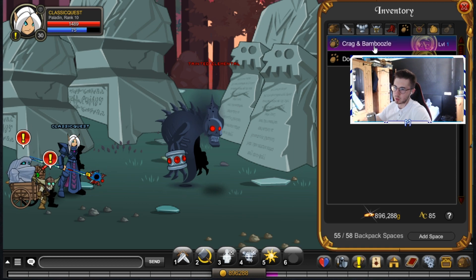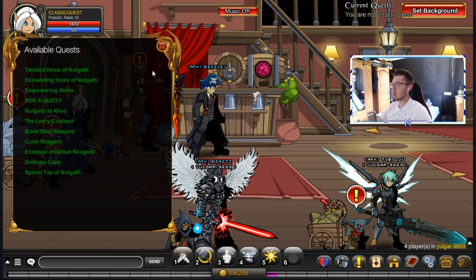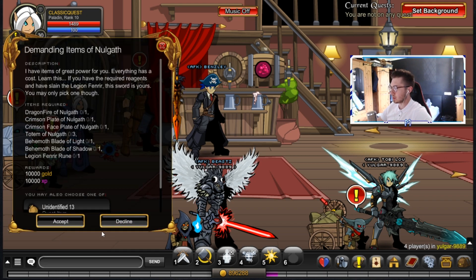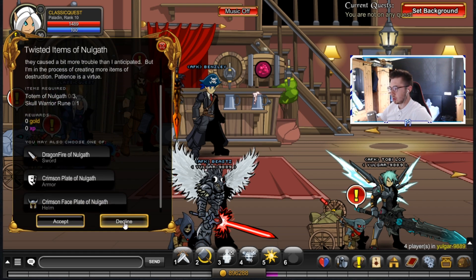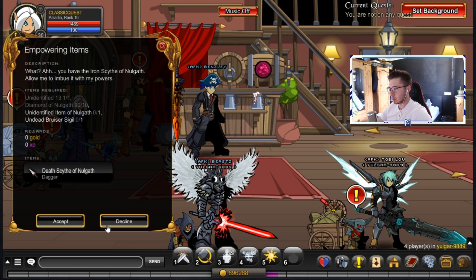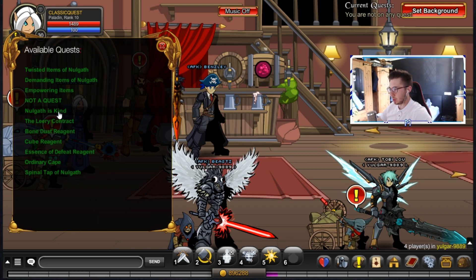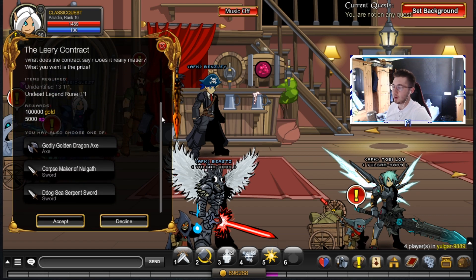I can't exactly remember how to do this quest — I think it's from the Sword of Noga. So if I go to Yogar 9889 there may be somebody with the Sword of Noga, and there is — perfect. Let me check: Demanding Items, no... Twisted Items, no... Empowering Items, no... No Garth is the Leary Contract — this is what it is. Here we go, I've been wanting to do this quest on this account for ages.